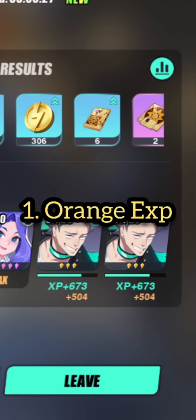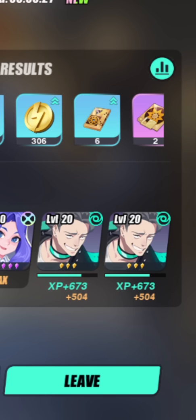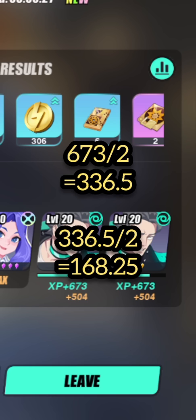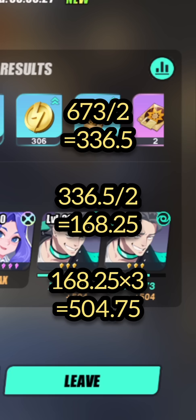The first thing you might not know is the orange number below your EXP. Do you notice there is a green EXP of 673 and an orange 504? The green number directly relates to your EXP, but the orange number is due to three espers who are already at max level. Those max-level espers should be gaining 673 EXP, but since they can't, they disperse it to the other espers. You halve that EXP — 673 divided by 2 is 336.5 — then divide by the number of espers being trained (2), giving 168.25. With three max-level espers dispersing EXP, each non-max esper gets 504.75 EXP. That explains the orange numbers.